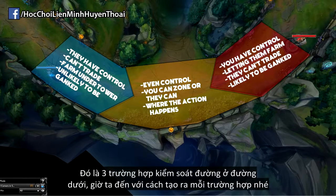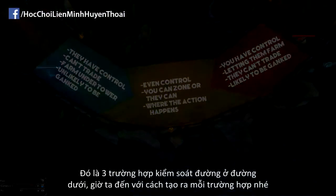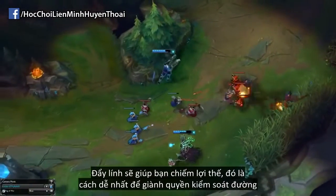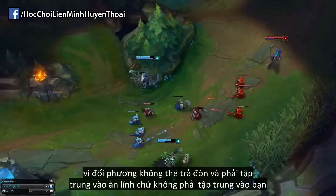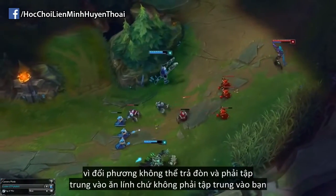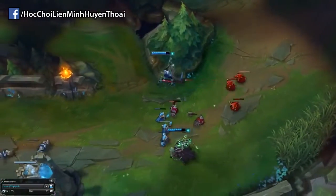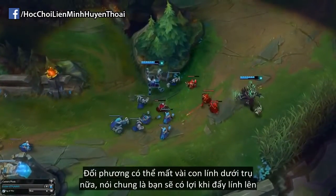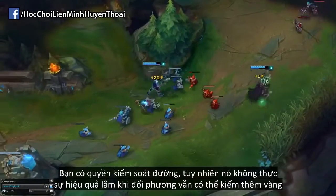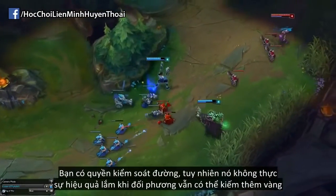Those are the three main outcomes of wave control in bot lane, but let's look at how you achieve each one. Pushing is going to get you an advantage - it's the easiest way to establish lane control because they can't really fight back and it forces them to focus on the minions and not you. They may miss some CS under tower, but you're still feeding them the wave by pushing it into them. So you are still in control, but what good is it if you're still feeding them gold?